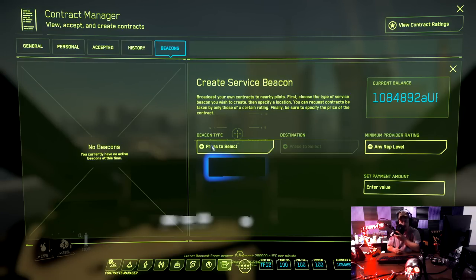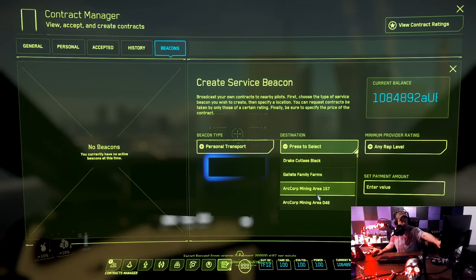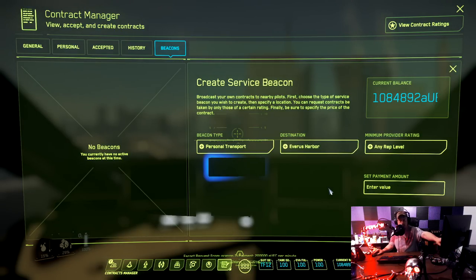If you're stuck on a planet or moon, you could easily backspace and go back to your easy hab on Everest or Port Alasar — wherever. But if you go into this screen and make yourself a beacon, make a personal transport, go to destination, then go to Everest Harbor — because you can get a new ship there — you could pull your ship out and then enter a dollar amount: five thousand or ten thousand. Somebody in the server is going to see that.